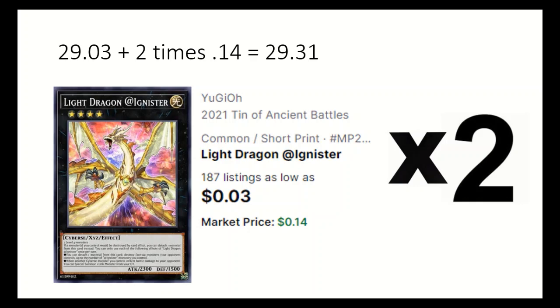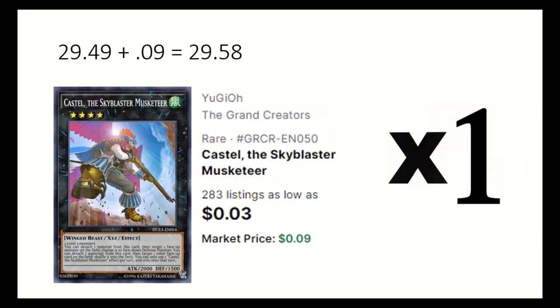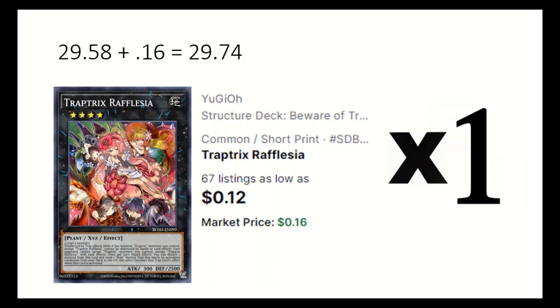2 Light Dragon @Ignister can destroy monsters your opponent controls. 1 Tornado Dragon can destroy spells and traps. 1 Castel the Skyblaster Musketeer can spin a card back into the deck. 1 Trap Trick Raphlossia is able to use your trap hole cards from the deck.